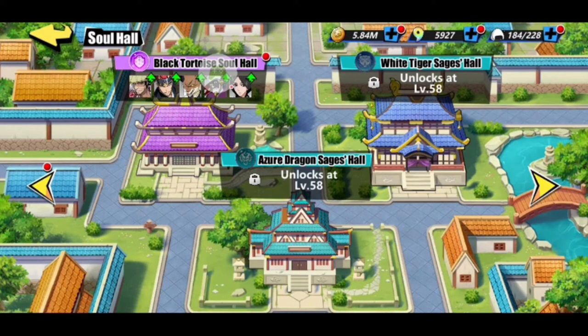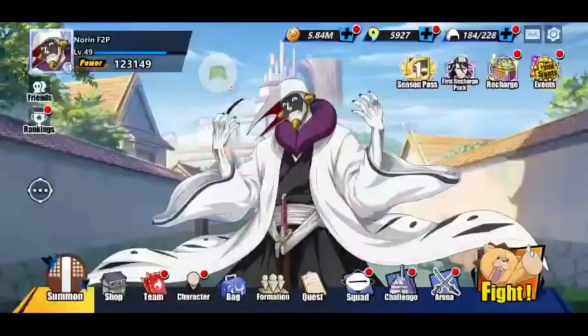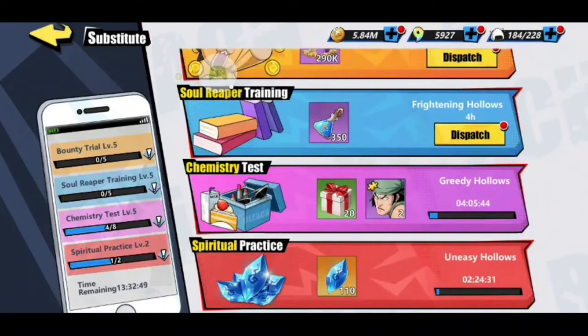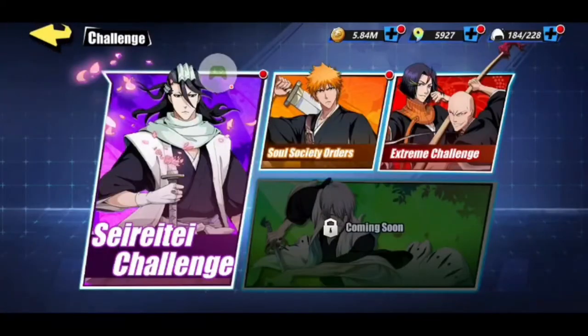I have the Black Tortoise Soul Hall but I don't have the White Tiger Sages Hall or the Azur Dragon Sages Hall yet. They also brought in a brand new quest for the Soul Society Orders. When you go to Soul Society Orders, we currently have this quest right here where you can earn these crystals and everything — a lot of stuff going on that helps you upgrade your Soul Hall. They repaid everybody what you spent on it, gave it back in prizes in your inbox. They also fixed some bugs for the Kenpachi Contest and the Season not properly being displayed for the Grand Battlegrounds — they were really on top of it and fixed it like that.